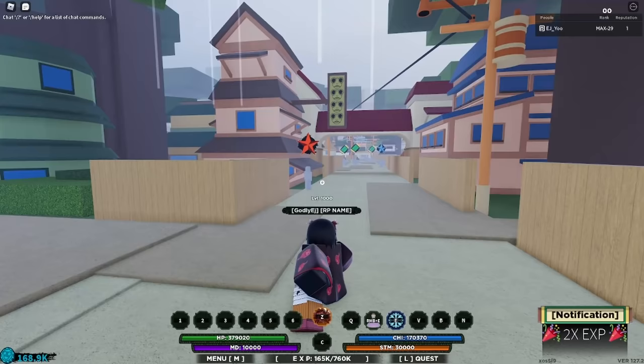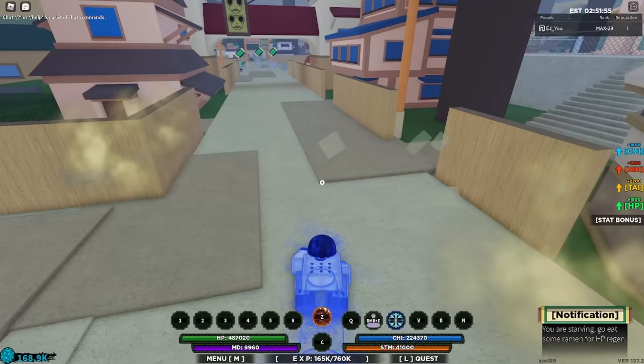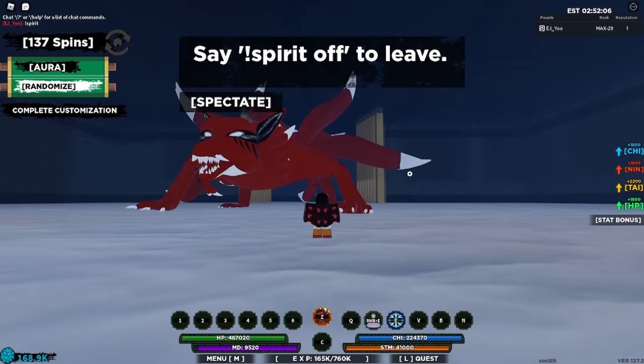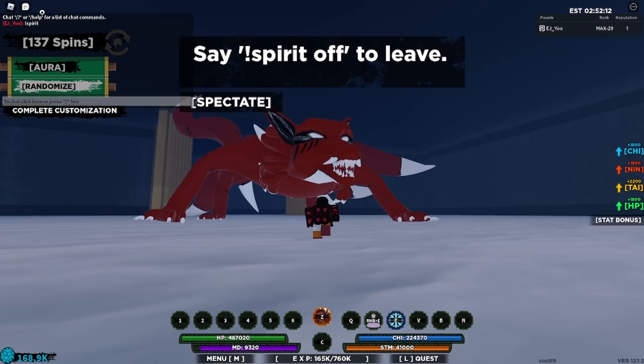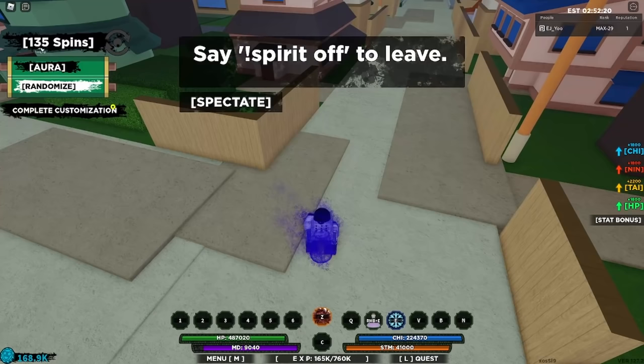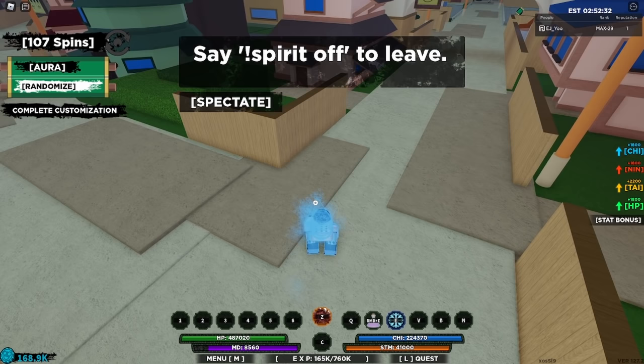Now let's talk about Gen 2 features. First, you're going to notice that you can change the colors on these. To do this, just type '!spirit' and you will find this customization area. The tailed spirit looks completely different from Gen 1 — there's an aura option here. To look at the aura, click Spectate and click Randomize — it takes two spins to customize the color. This is really cool because you can pretty much make your own custom tailed beast. I'm going to go for blue.